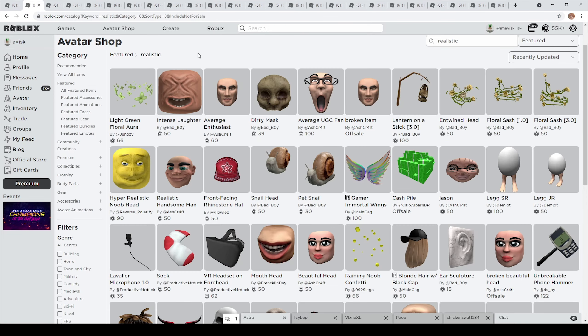Alright, background music is running. Let's head over to the avatar shop and take a look at these pretty interesting realistic items right here. I'm pretty certain that most people already know the main creators of these realistic items. We have of course Franklin Day, Ashcraft, and last but not least Batboy. There have been a few other creators as well, but these are kind of the main and most popular creators for these items.